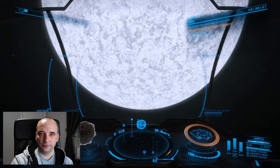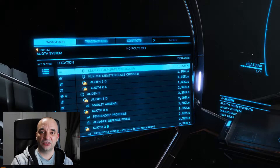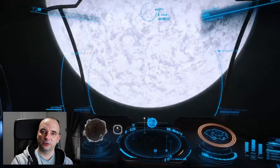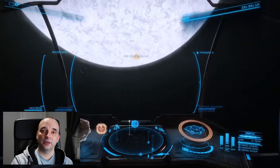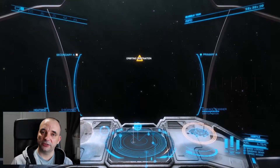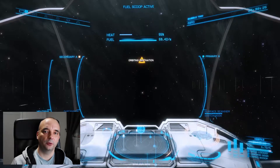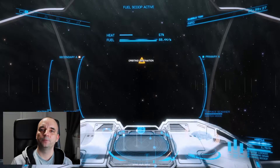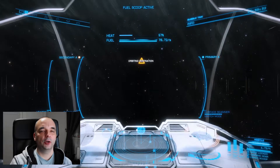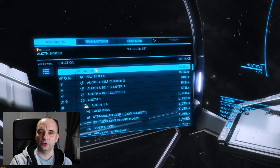Another useful function of Super Cruise Assist is if you go to your left panel and mark the star, it will actually orbit the star and fuel scoop for you from a safe distance, so your ship will never overheat. You can go grab a coffee — you don't have to worry about overheating; it will just keep orbiting the star and fuel scooping. To stop it, go to your left panel and unmark the star.